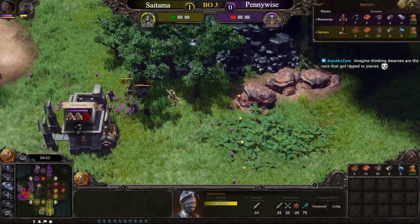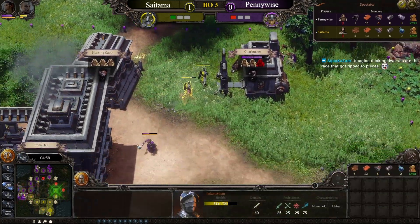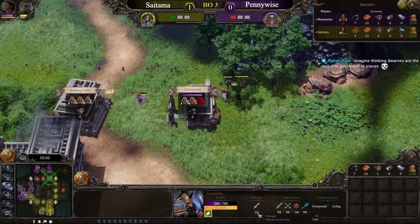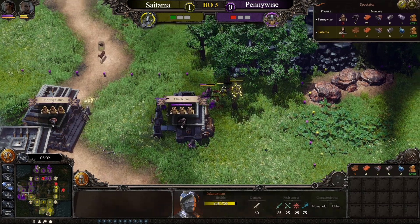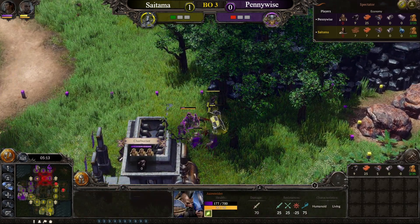More infantrymen are coming in, and they are actually superior units — you don't see this until you check the attack speed. Attacks per second: 0.4 for the axe wielder, but for the infantryman it's 0.48 — so even though they have less damage per attack, they have more DPS. It's insanity.